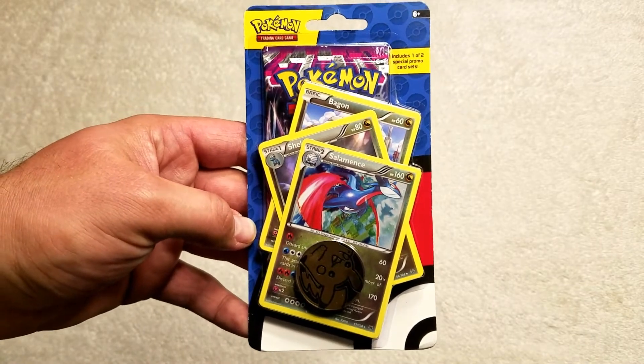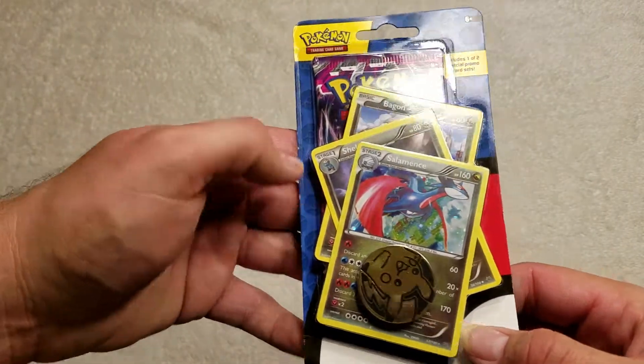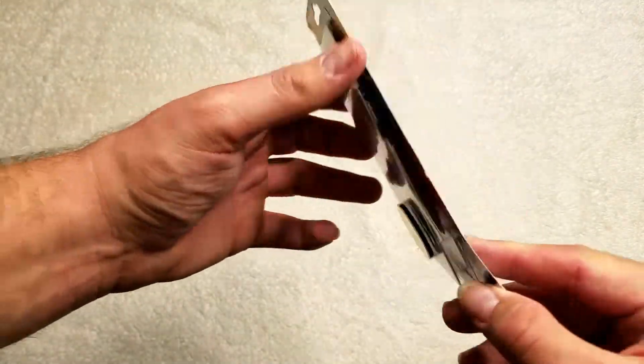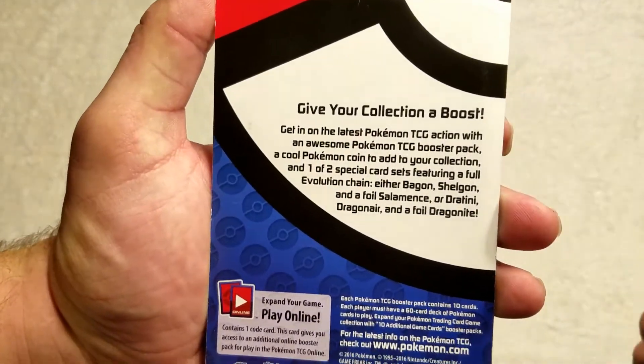Hey guys, and welcome back to Pokey Stings! Today we're going to be opening a Salamence chain. It has a little coin in here with a booster pack, and it says 'give your collection a boost.'